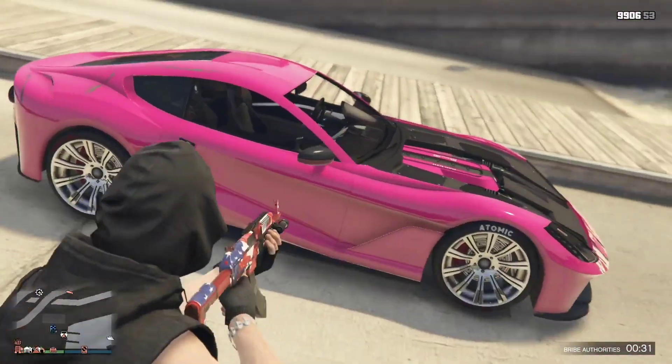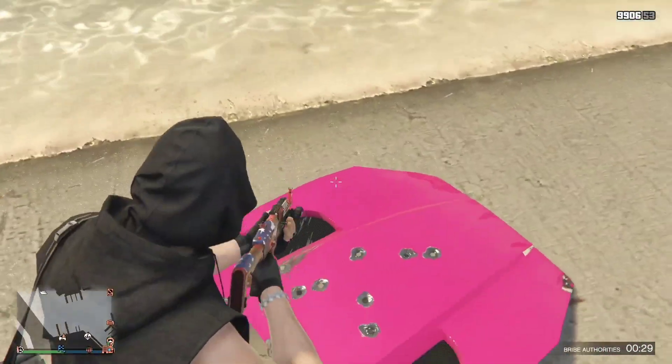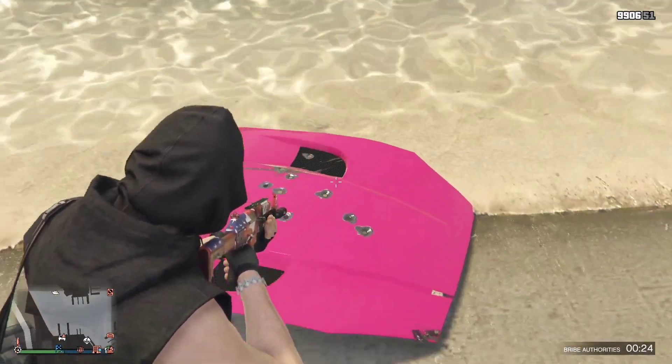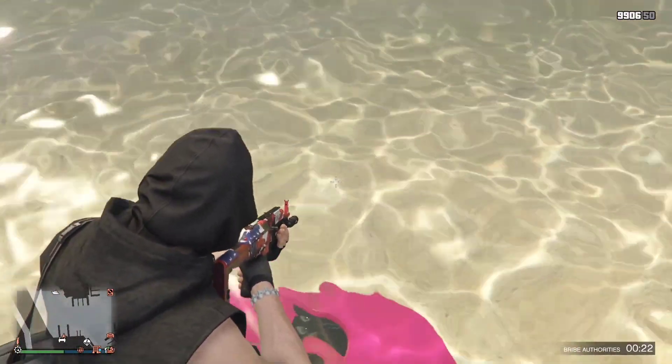In order to do this, all you simply need is a part of a car, like the hood for instance. You want to shoot it into some water until it starts going down on its own, and when it does, make sure you're standing on it. You need to be in first person.